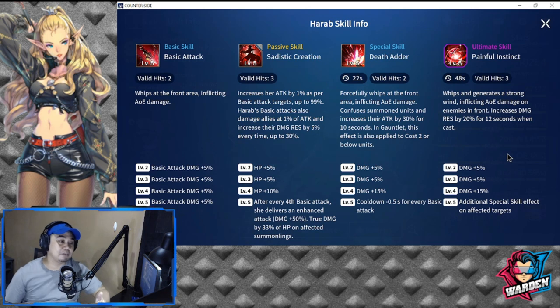So aside from inflicting damage on her own team, she gives them damage resistance every hit, up to 30% maximum — it's a good trade-off. Levels two, three, and four add HP with a maximum of 20%, increasing survivability. Level five: after every fourth basic attack, she delivers an enhanced hit dealing 50% extra damage plus 33% of HP as true damage on affected summon links — for example, Maria's summoned tanks and aircraft. This true damage is situational depending on whether enemies have summon links, but her attack stat needs to be high for her passive to work well.